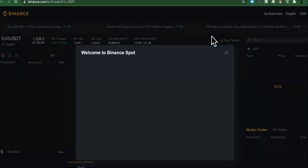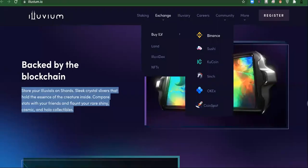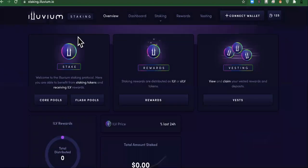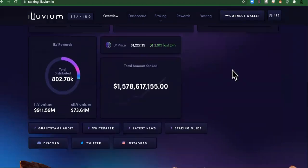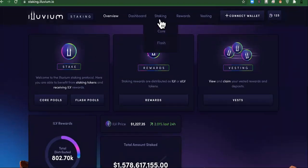When you click on it, it might auto-populate the contract address — not sure yet. It gives you a video with instructions on how to do it. Let's go back to the site — you can stake it here. It says stake it. Welcome to the Illuvium staking protocol, where you are able to benefit from staking tokens and receiving ILV rewards. Here are your rewards, and these are the total amounts staked. You can connect your wallet right here. It's pretty decent.